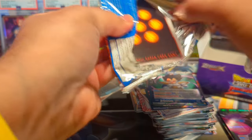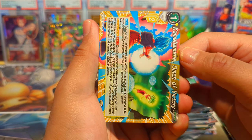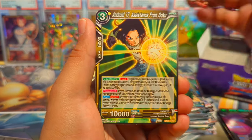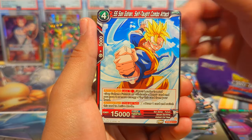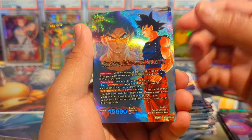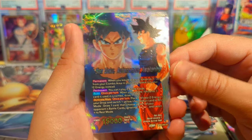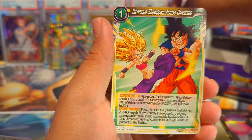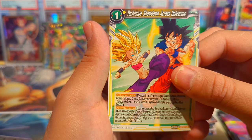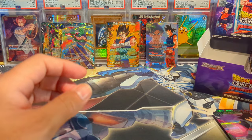Next pack — we have Kamehameha cards and Omen of Victory. Bring us victory in this box by helping us pull an SCR. We have a Piccolo that looks sick, Son Goku Autonomous Awakening Uncommon Foil — I'm going to put that one in the back, it looks so good, better than some of the SRs — and Technique Showdown Across Universes. That was the left side of the box.